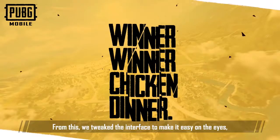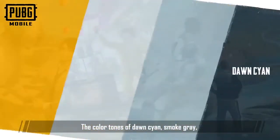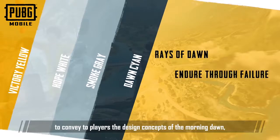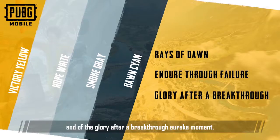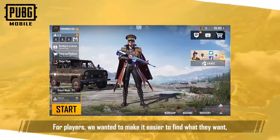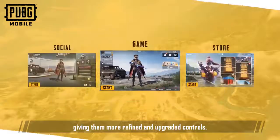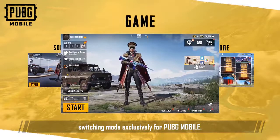We tweaked the interface to make it easy on the eyes while adding some visual technology elements. The color tones of dawn cyan, smoke gray, hope white, and victory yellow were chosen to convey to players the design concepts of the morning dawn, of rebirth after failure, and of the glory after a breakthrough eureka moment. For players, we wanted to make it easier to find what they want, giving them more refined and upgraded controls. So, we launched the innovative multi-screen switching mode exclusively for PUBG Mobile.